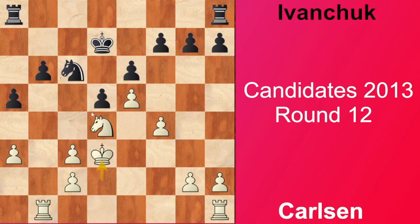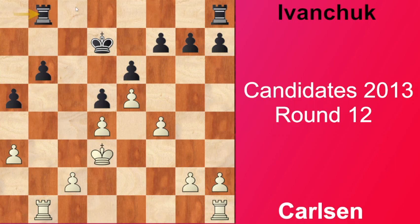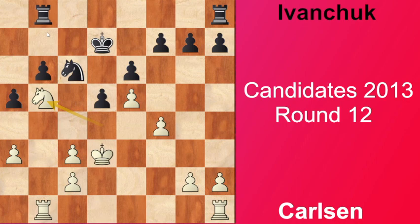White is hoping that black will fix his structure by capturing on d4, although even there it's not anything special for white. After Rab8 is played, Nb5 - white is seeking the d6 square and trying to interfere with black's pieces. Now we're going to see a very typical pawn break for this kind of structure, which resembles the French defense structure, and that's g5 - trying to separate the f and e pawns and get some counterplay on the kingside. That's why white plays g3 to keep the pawn chain alive, and now Rhg8 by black.